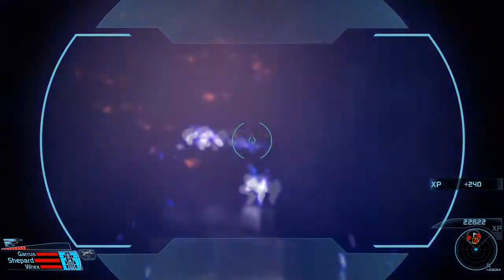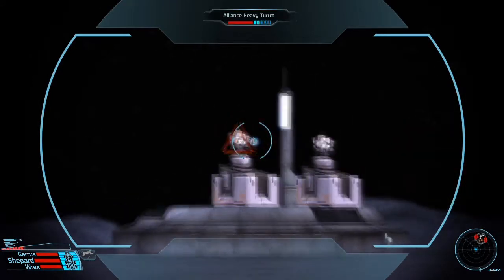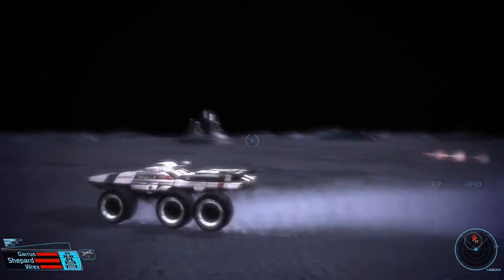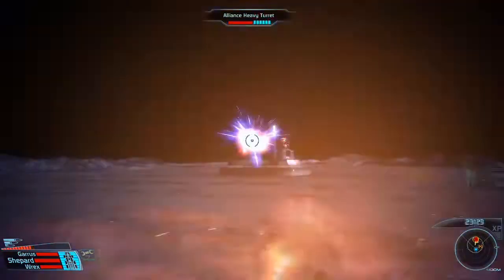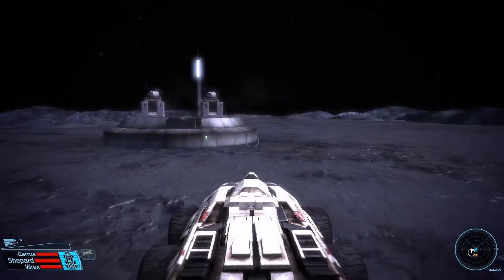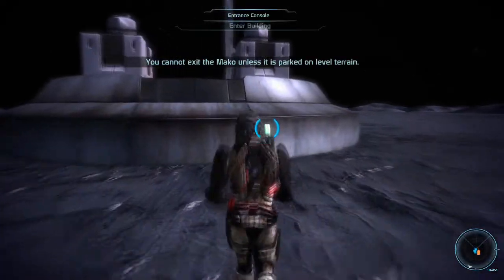They've contacted me and asked for my help because this training facility, which they use for training marines, has gone rogue — or rather the VI, the virtual intelligence in this facility has gone rogue.